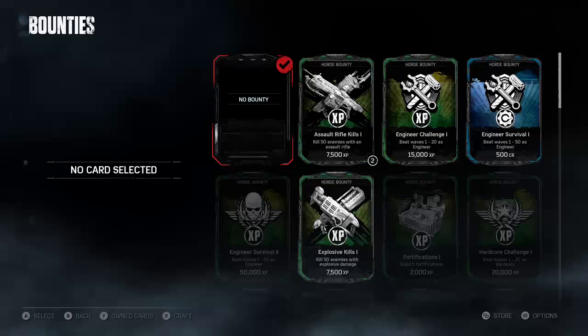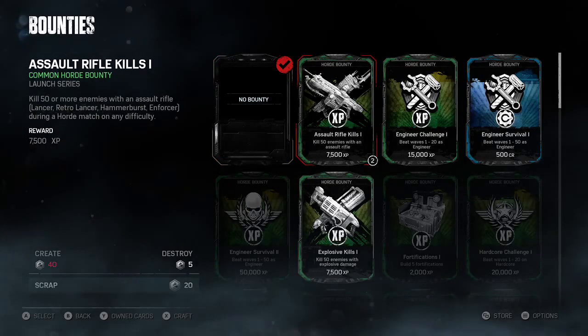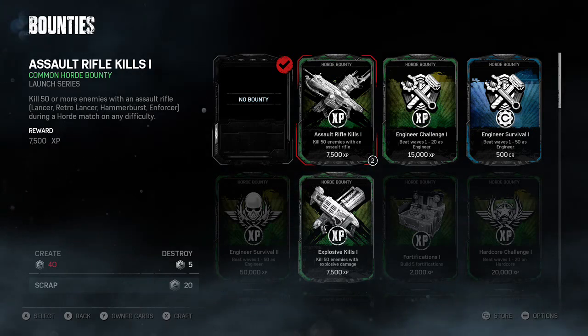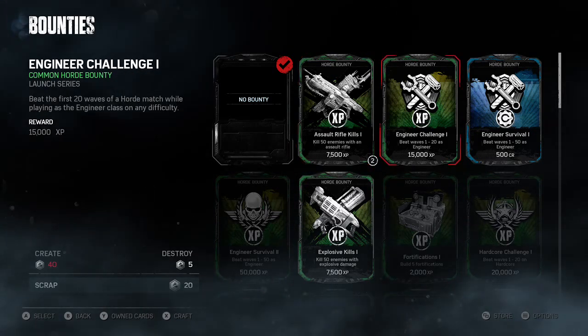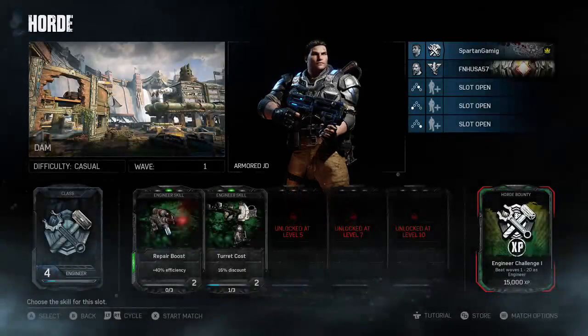First thing: make sure you try to utilize your bounties as much as possible, because they are really useful — just getting the XP and the credits to buy boxes. It's pretty nice to get the boxes; it's always nice to get free stuff. So just try and keep your eyes on that and utilize that as much as possible.